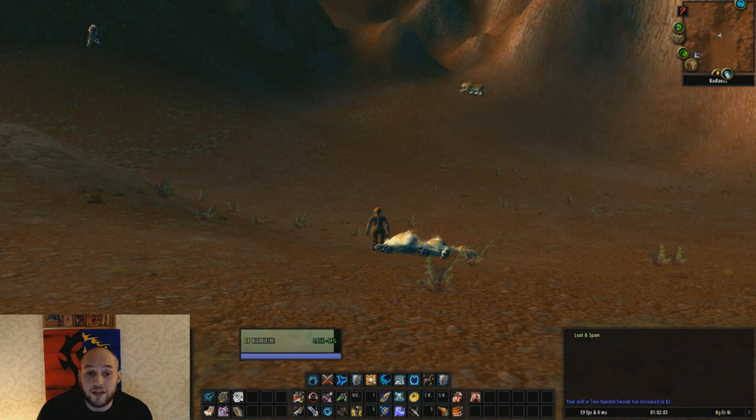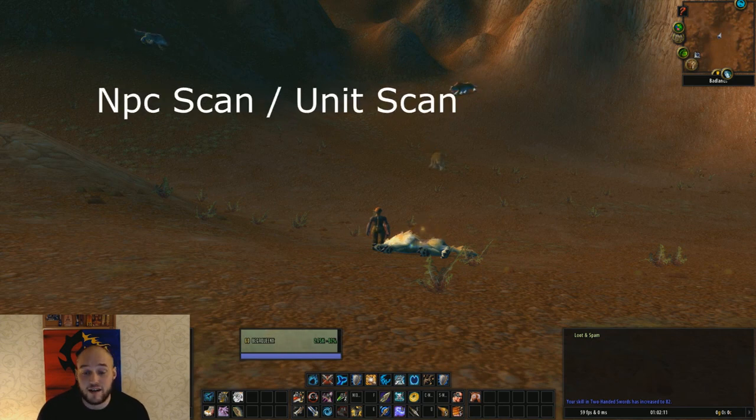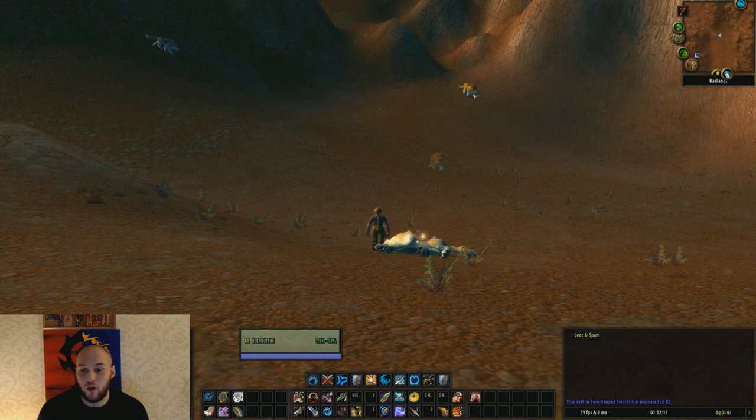Before we get going about where we can find this guy, I want to preface this by saying that there is a really important add-on called either NPC Scan or Unit Scan. Essentially what this add-on does is it gives you an audible and visual cue on screen whenever the rare mob that you're looking for either spawns or is alive and in the area. I'll show you exactly what that looks like right here.